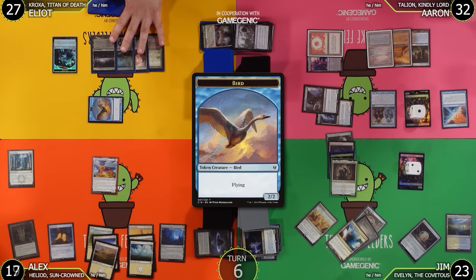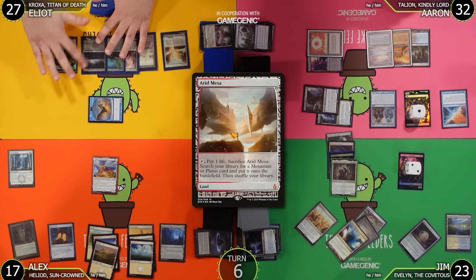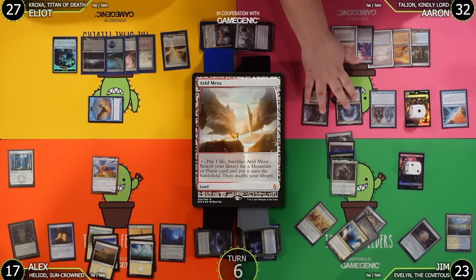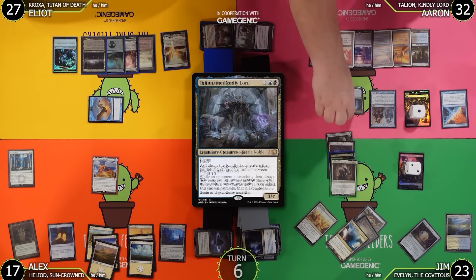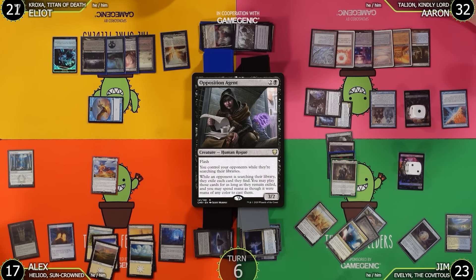Jim goes to combat and attacks Alex going to 17. Alex has an Arid Mesa — which is a Swamp thanks to Urborg. Alex cracks it and goes to his turn, untapping, drawing, and playing Underground River. Jim attacks Elliot for 6; Elliot goes to 21 and Jim passes.